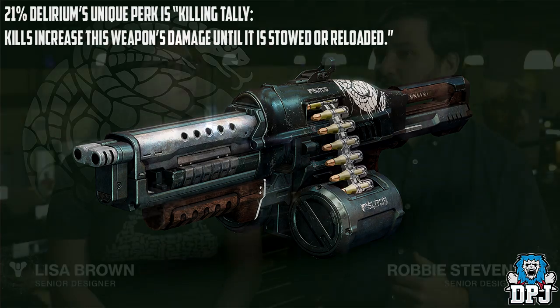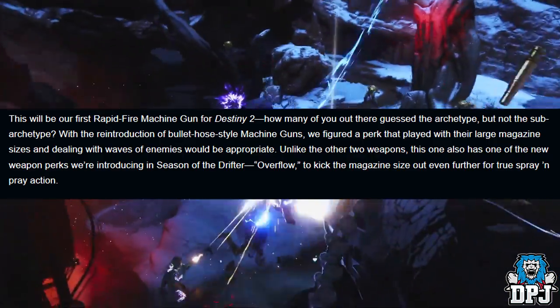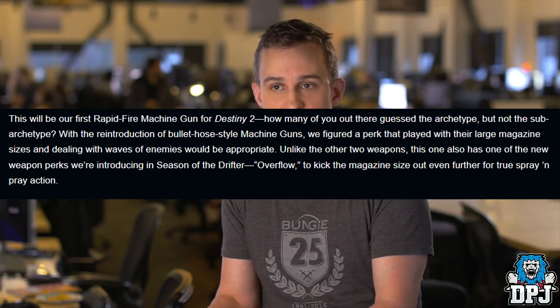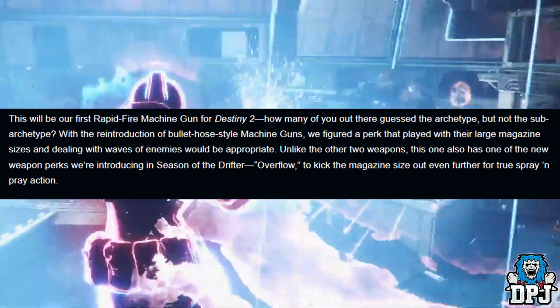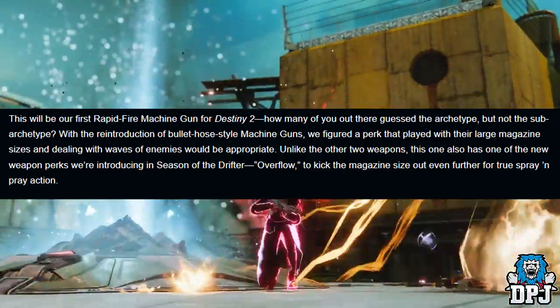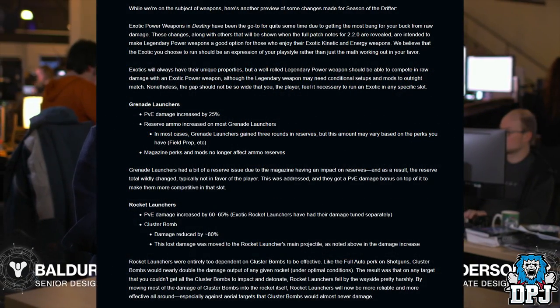Delirium's unique perk is called Killing Tally: kills increase the weapon's damage until it is stowed or reloaded. With the reintroduction of bullet-hose style machine guns, they felt a perk that played with large magazine sizes and dealt with waves of enemies would be appropriate. It also features one of the new weapon perks being introduced in Season of the Drifter — Overflow — to kick the magazine size out even further for true spray-and-play action.